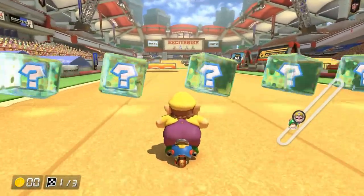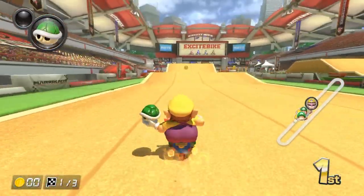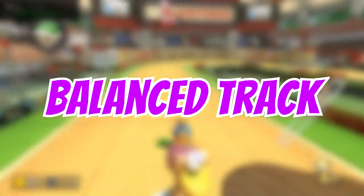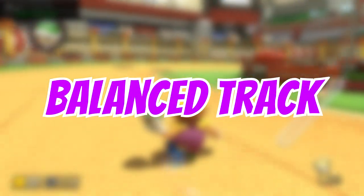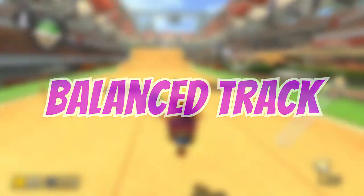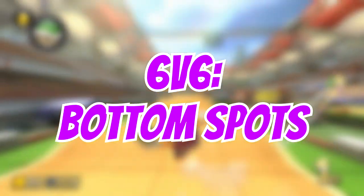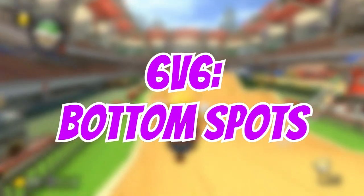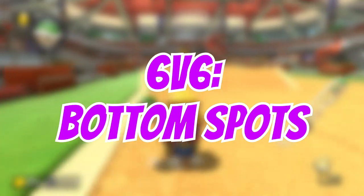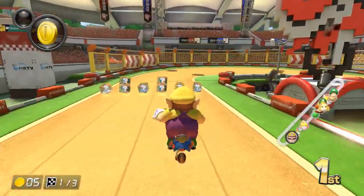Excitebike Arena is a pretty cool track. While the track has a ton of ramps, that doesn't mean you can't catch up if you get stuck in the back. It can be a bit of a random track sometimes, so I'd say this is a balanced track. You'll have opportunities to gain some sort of lead, and you'll also have opportunities to catch up if it comes to that. In 6v6, while there are better options, you could pick this one starting in bottom spots. Collecting coins on this track can be a little difficult, and since you start with 3-5 coins in bottom 6 spots, you'll be off to a solid start in that regard.